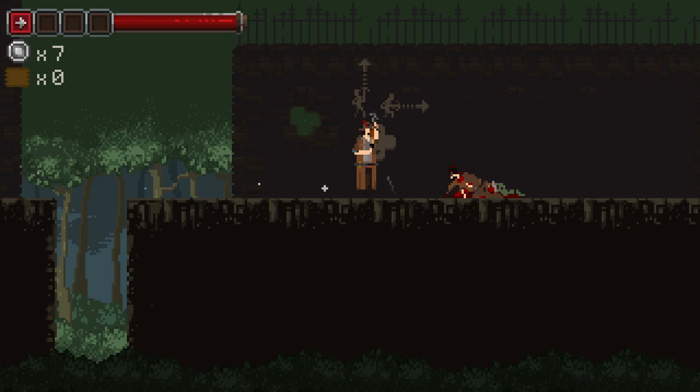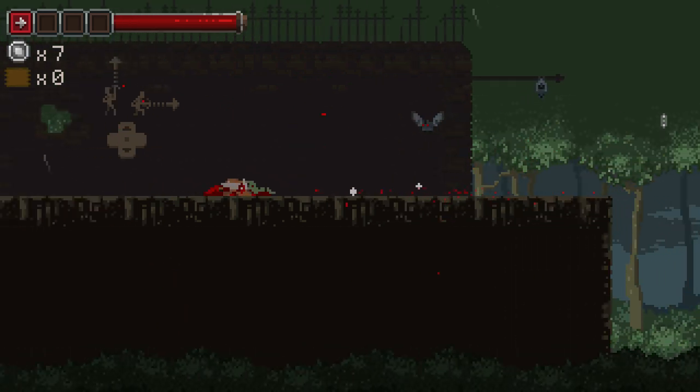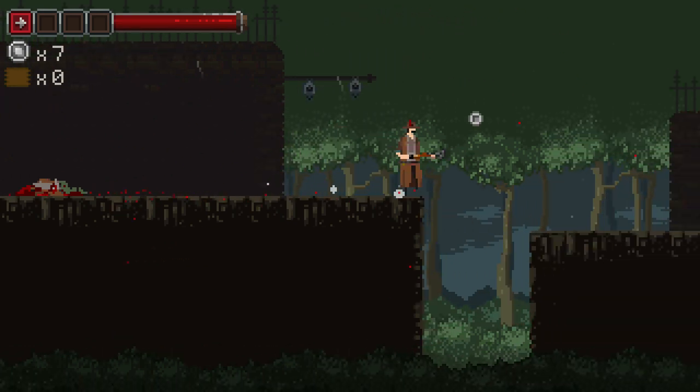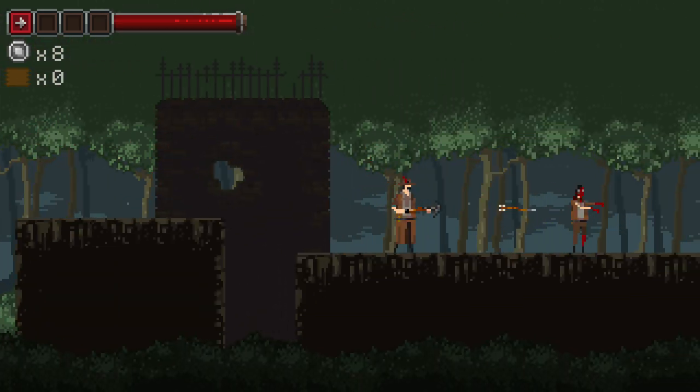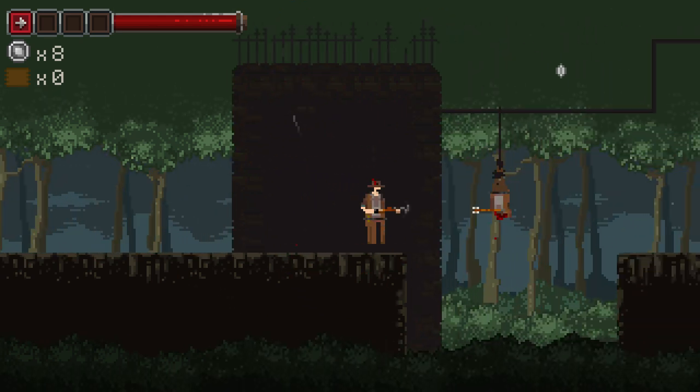There's an enemy here — you can duck down and shoot, or aim up and shoot to take out bats. They will hit you but you don't take any damage, as you can see in the top left. They can still be annoying, especially if you're trying to do a jump and they hit you mid-air.